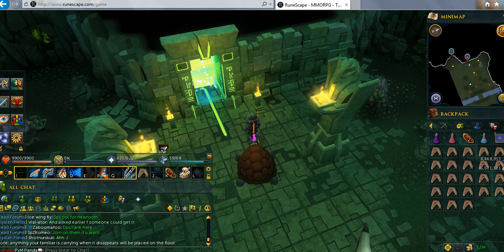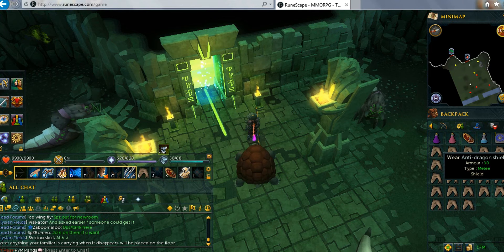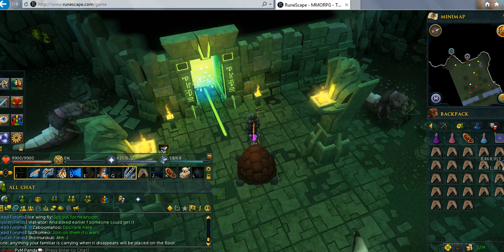For potions: one regular anti-fire, one Super Restore, and one Super Magic Potion. Also bring a quick teleport in case you get wrecked.